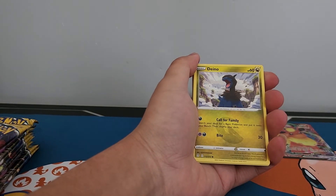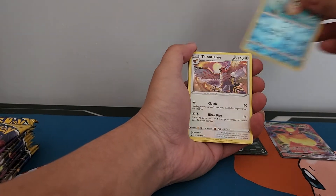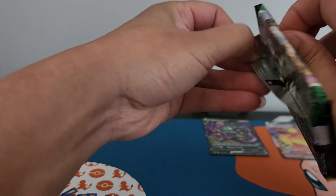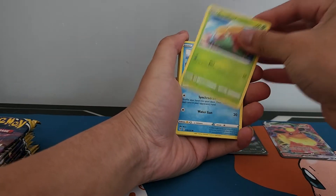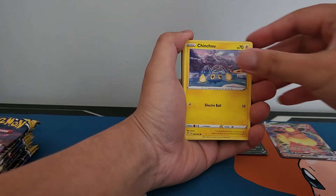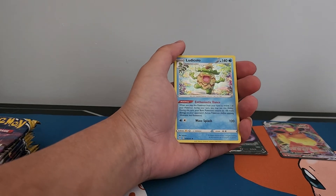Happiny, Dino, Meru, Wubat, reverse holo Phoebus and a non-holo rare Tailflame. Fletchling, Petilil, Moon and Sun Batch and a holo Ludicolo.